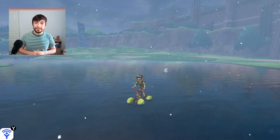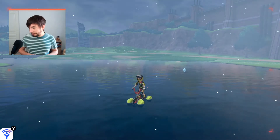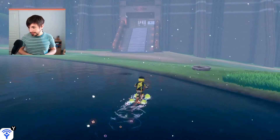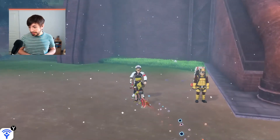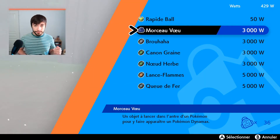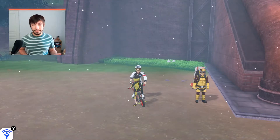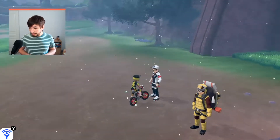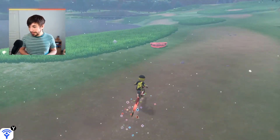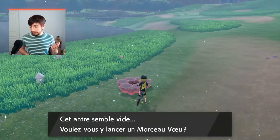The first step for this method is to stack as much watts as you want. Go to literally any watt store and buy a wishing piece, which costs 3,000 watts. If you don't have any, visit two random active dens and come back. Then use the wishing piece on literally any inactive den and throw it in.